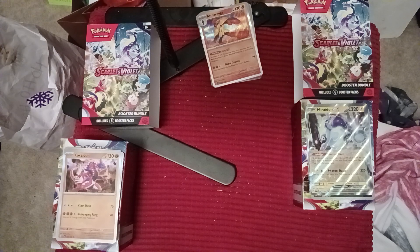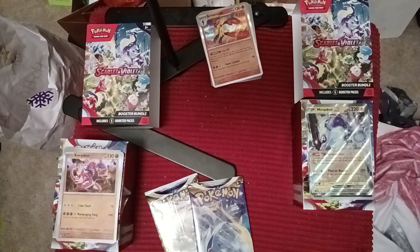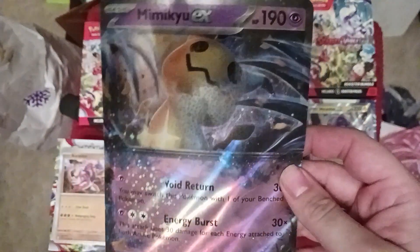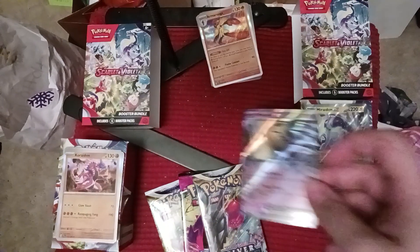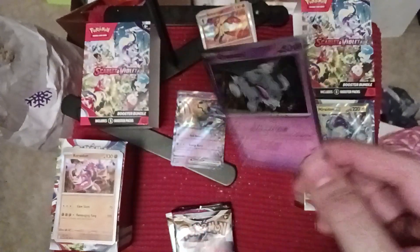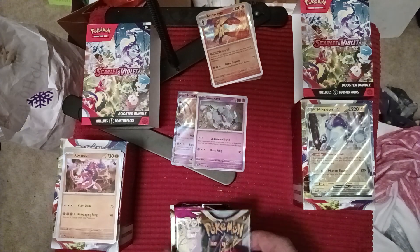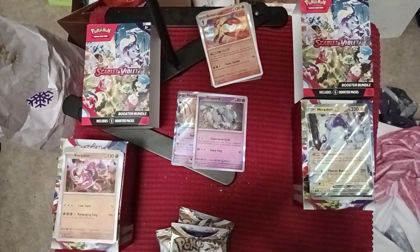Now we're going to open the Mimikyu EX box. This one does not have the new Scarlet and Violet EX packs in it - it's old packs, but it's got some promos. We got the Mimikyu EX massive card for the old collection, and then we've got two cards - they're not necessarily promo cards but they're the cool cards from the set. We've got Mimikyu EX - another EX card - and they also gave us a Greavard card, the little skeleton dog that everybody loved so much when they premiered it. We'll start with the oldest packs - the Fusion Strike pack.